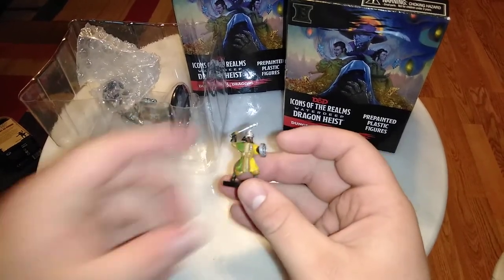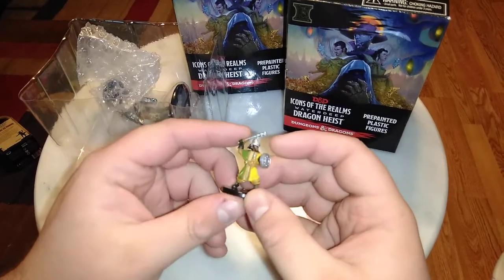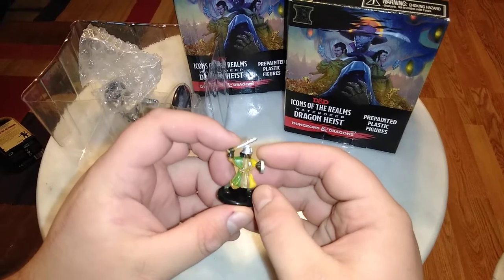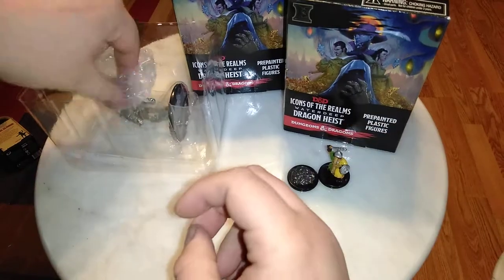Next up we have the City Watch, this is 7B, the darker skin variant. The only difference between variants is literally skin color. Nice little club here, a nice buckler shield for defending himself, there's a little badge there — a nice, useful character for a guard in the game.